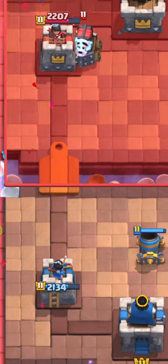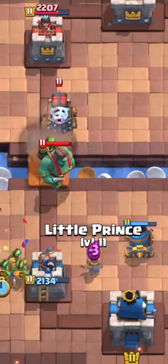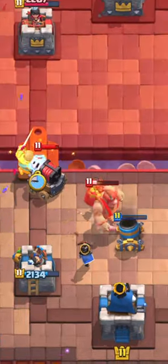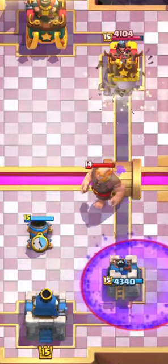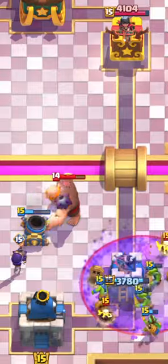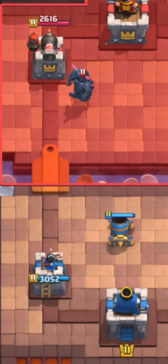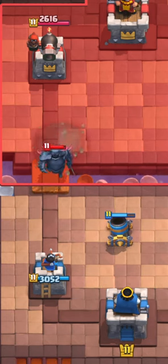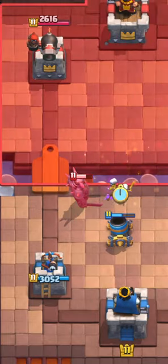Anytime your opponent starts a slow push, you want to play the defensive mortar — with mortar you aren't going to go tower for tower with them. The defensive mortar can also help damage troops behind their main push. The question you should always ask yourself is: how is this defensive mortar going to stop this push? Against a Giant, for example, it's really good to play a defensive mortar to pull the Giant away from your tower, defend the Graveyard, and take less damage.